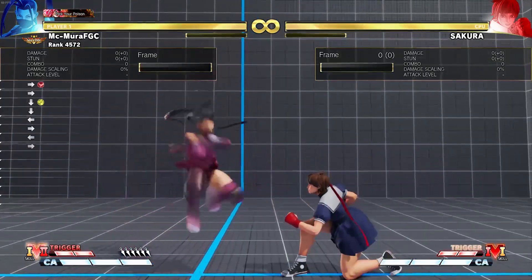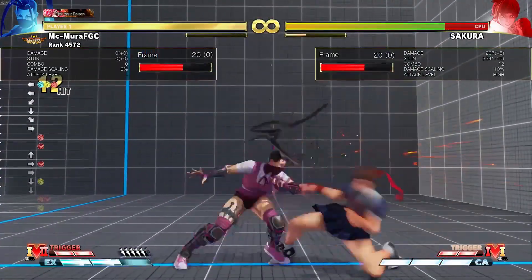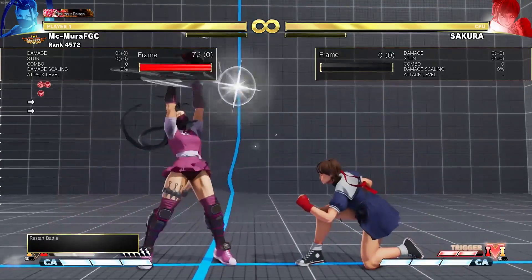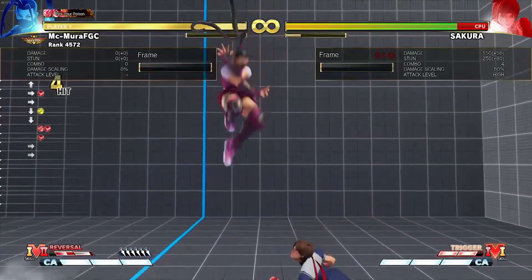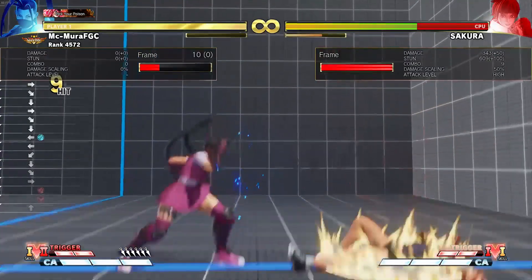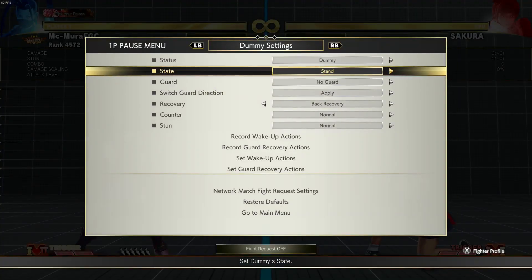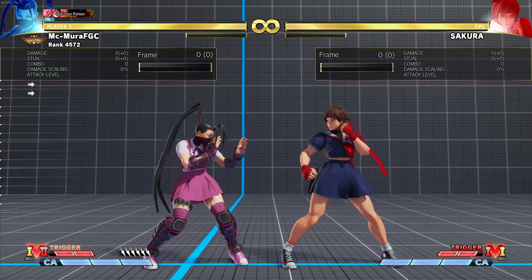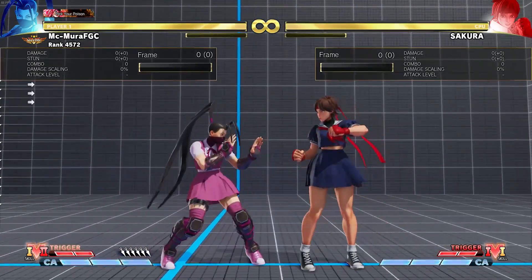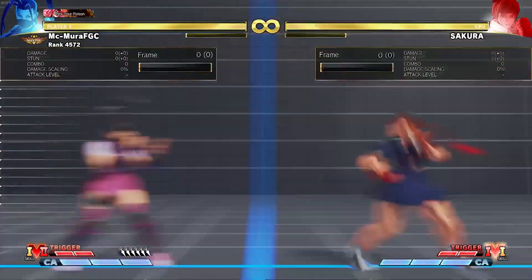Previously you had to manually time and delay the forward heavy kick, but now it's actually really easy to do. As you can see, the combo is a lot easier. It's gonna be better if you didn't do a ton of hits before it. You are gonna do a lot of damage. Obviously that combo is harder to get on crouching opponents, so you have to be careful of that. Before, this was even harder to do on crouching opponents — now it's a little easier, but the maximum damage combo is still difficult on crouching. Against standing opponents you should find it way easier to get now.